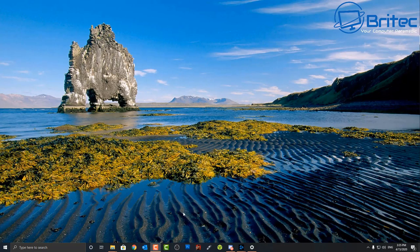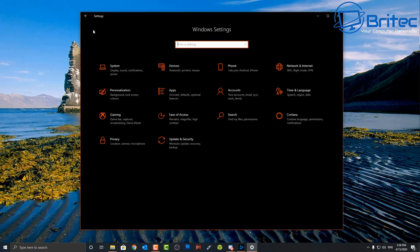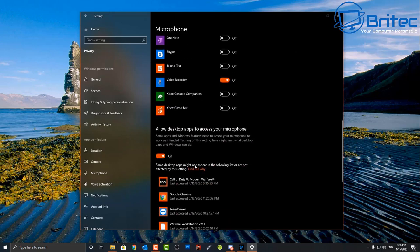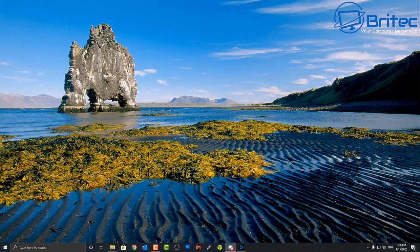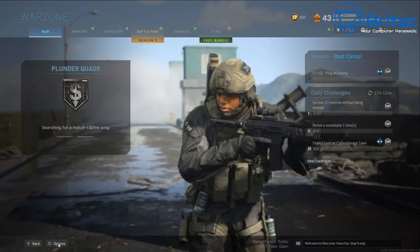Now check your Windows 10 privacy settings. Go to Start > Settings > Privacy, then go down to Microphone. Make sure microphone access is allowed for desktop apps. You should see Call of Duty / Modern Warzone listed there — if it's not, you won't be able to talk or have any audio in game, so make sure that setting is on.